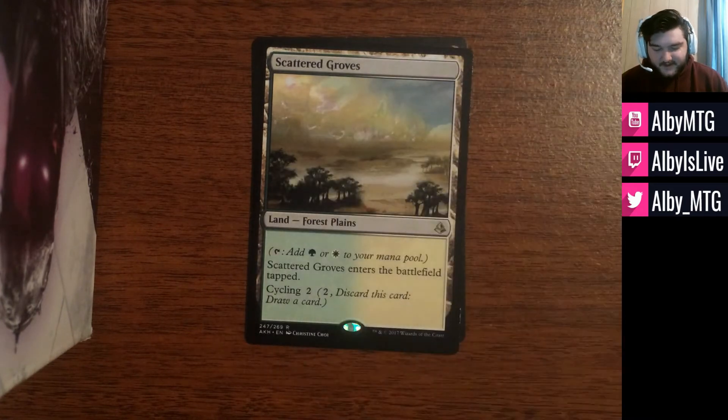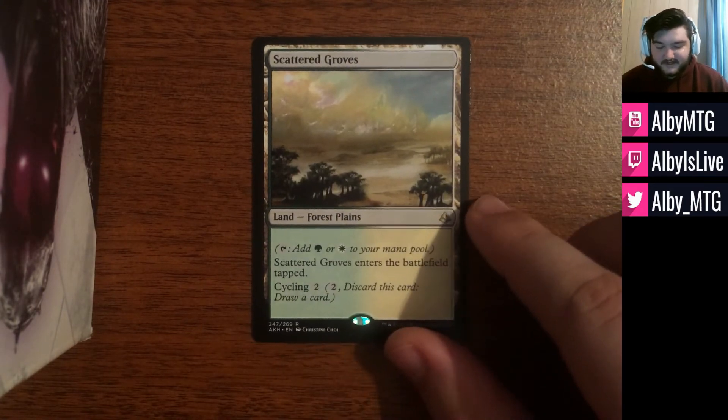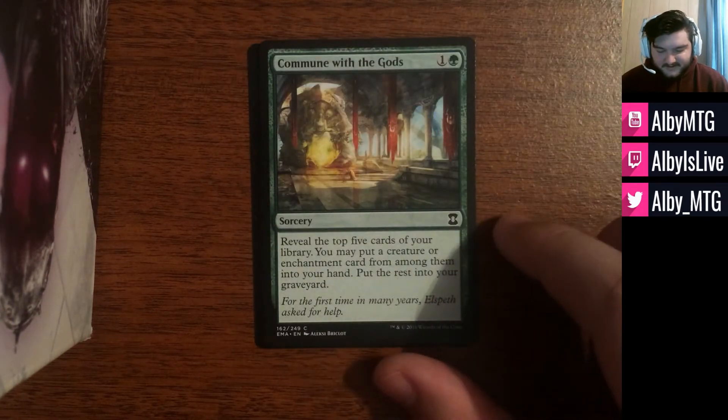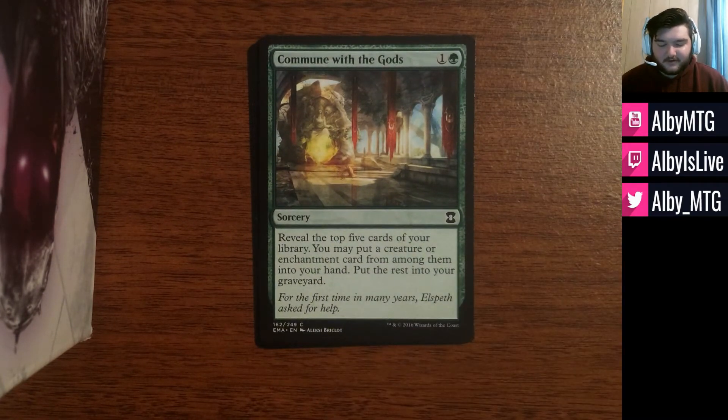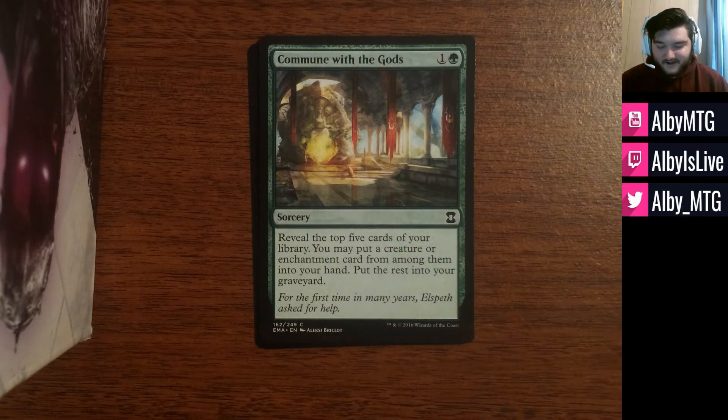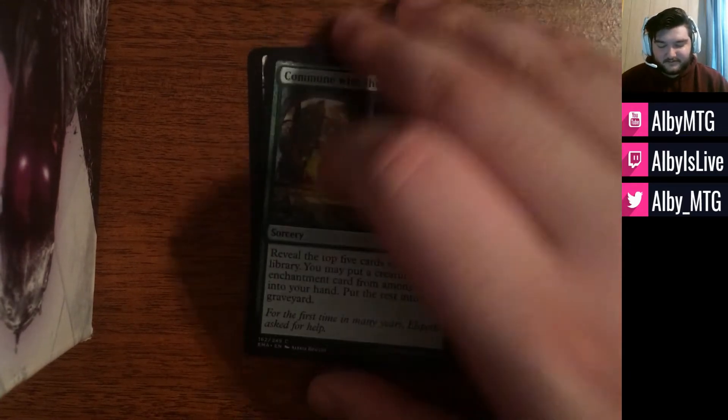Next card we have in the package is Scattered Groves, one of the cycling lands from Amonkhet. And then finally the last card is just a simple common, Commune with the Gods. I'll talk a little bit more about these commons once we get to the financial aspects, because I'm actually going through and uploading all of the commons and uncommons that I own, which is a lot, but I'm getting matched up with people who want them. And that's pretty much how this Commune with the Gods got added into the package.